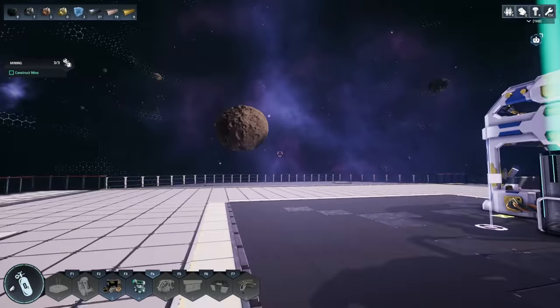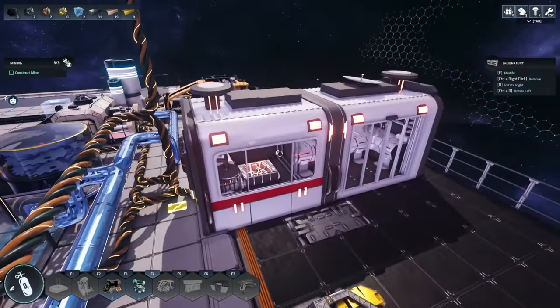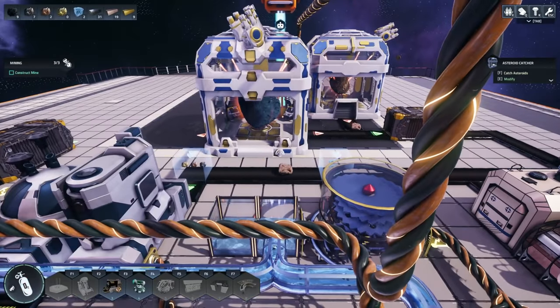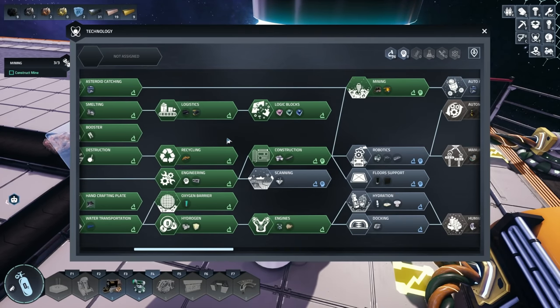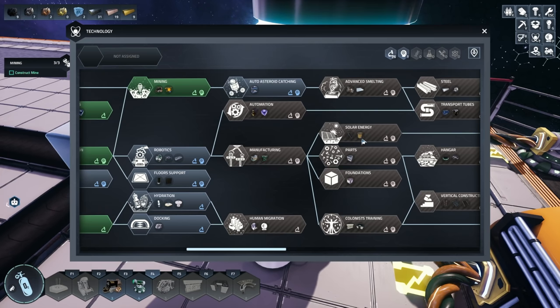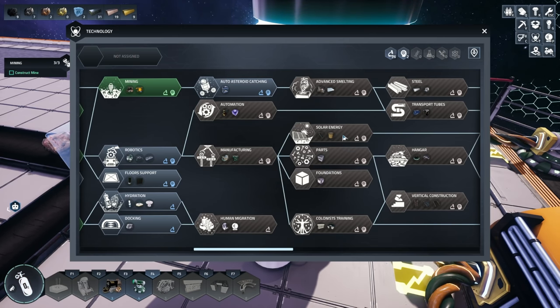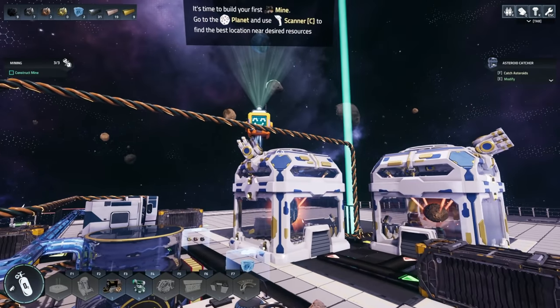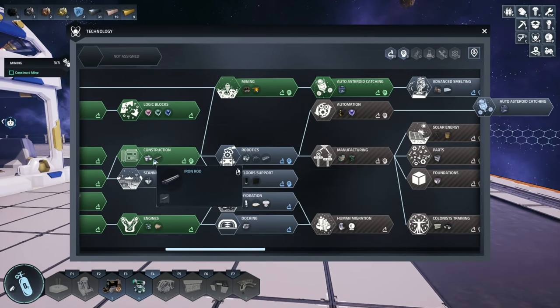That's why I want the automated ones - that way we don't have to worry about it and we'll just have all of the resources. I'm hoping they don't pull too much power, but that's also why I want the splitter - to split the carbon out between multiples of these guys. There is eventually solar energy, but that uses golden wire so we'd have to hit robotics, then manufacturing, then solar energy, and then advanced smelting. Let's just start off by getting our automatic stuff. We have enough for the auto asteroid catching but now we have to get the constructor going because we need those iron pipe things.